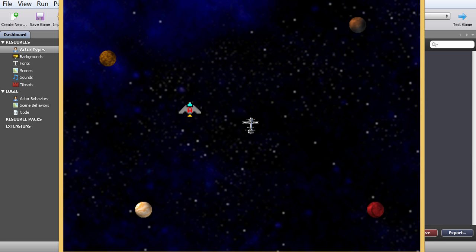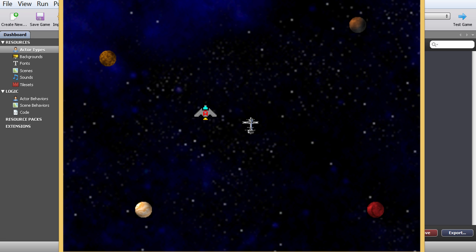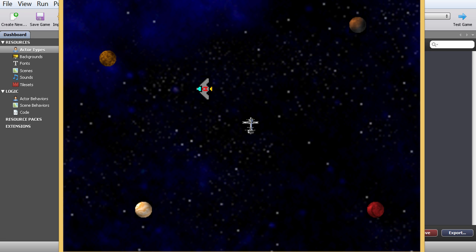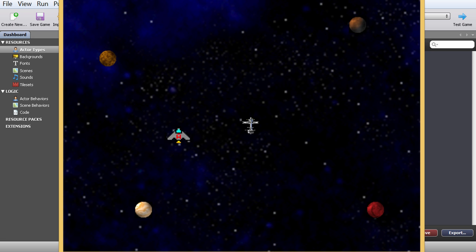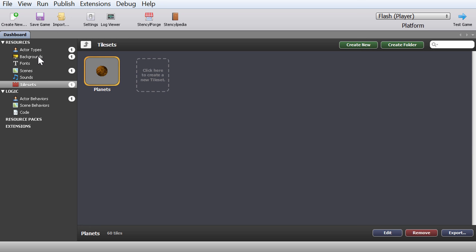In this particular video we're going to teach our spacecraft — I didn't really give it a name yet, but I guess we could call it Anton Craft because it has a little A on it — to actually shoot bullets. We're going to add enemies in the future, but before we add enemies we need to learn how to shoot, and I'm going to show you the easiest way possible.